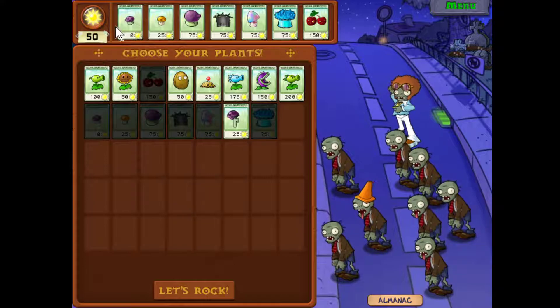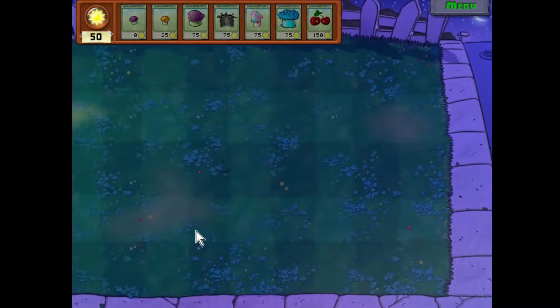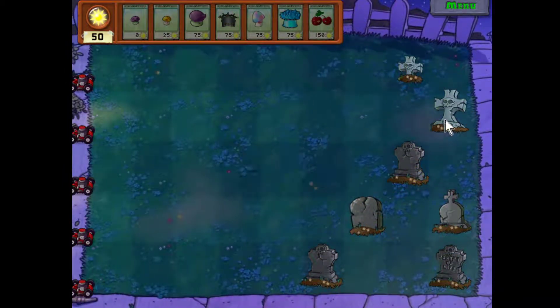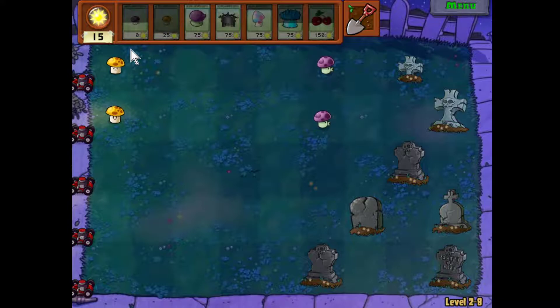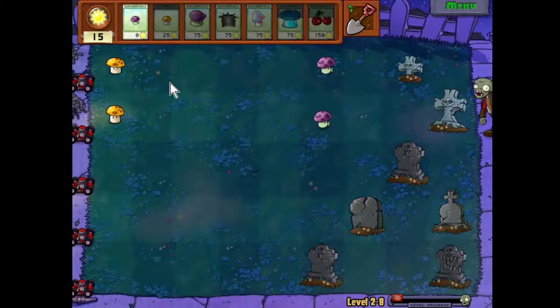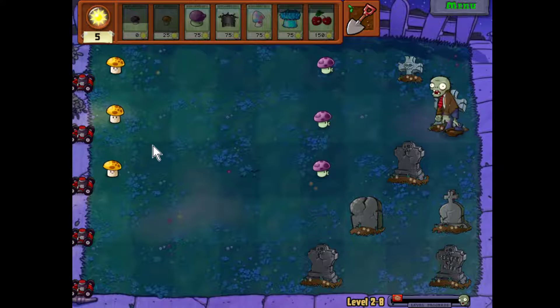I'm just going to bring out all mushrooms and a cherry bomb at this point. I forgot to put a scaredy shroom up front so you could see him duck. I knew I would forget — oh well. You'll have to take my word for it — it's cute, he gets all scared and shivering and climbs down into the ground. They're just not overly useful; they're not any stronger than fume shrooms and they cost 25 sun, and you have to put them in the back where you're used to planting sun.